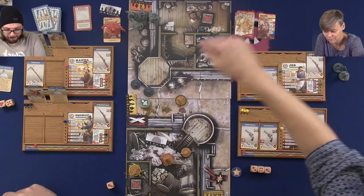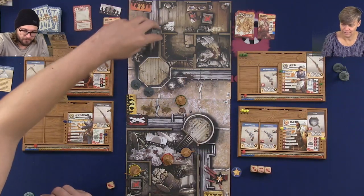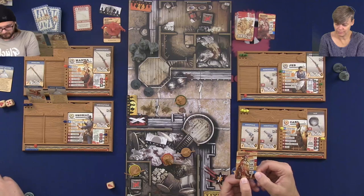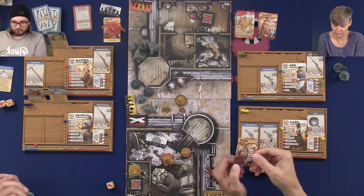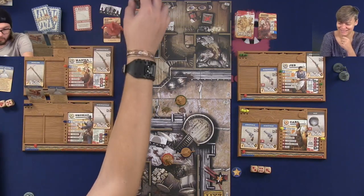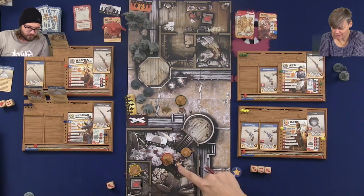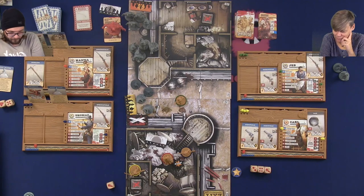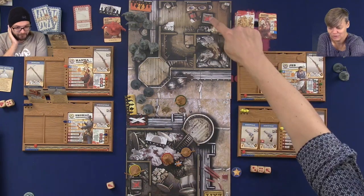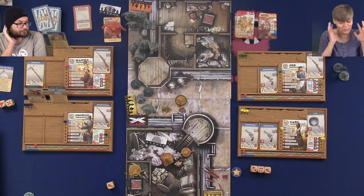Then it's the zombies' turn. First we activate them - they are not going to move because we cut down the token. All the walkers are going to move one space. Then we draw a card and get two walkers, and for that spawning point up there we get four brutes - even more brutes. There's a lot of zombies coming our way. Our objective in the game: we need to search two tokens and then get out, while zombies keep coming.